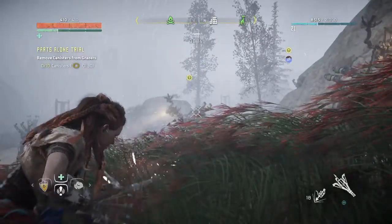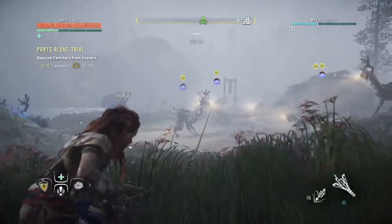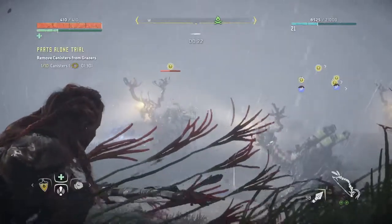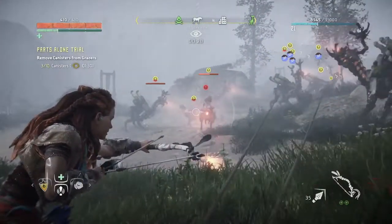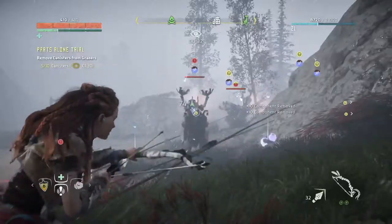Tie three or four of them down so they don't run away. Once you have some trapped, switch to your bow and shoot the canisters off the grazers that aren't tied up and get as many of those as you can. Once the others start running away, turn your focus onto the tied up ones and you can easily take the remaining canisters off of those.